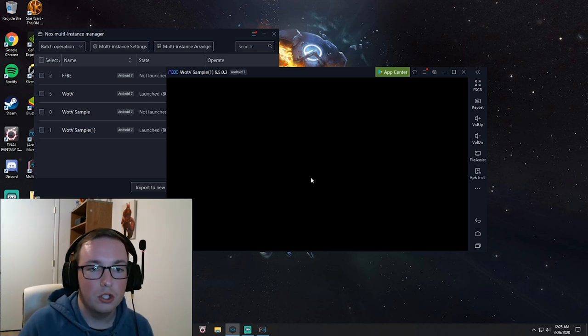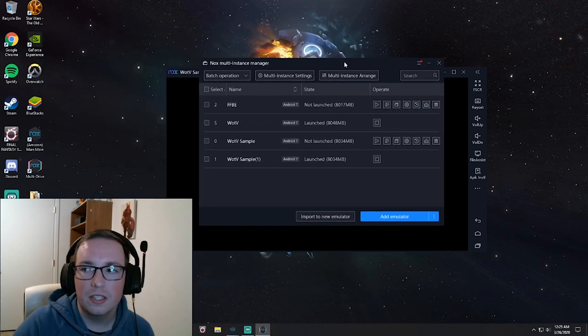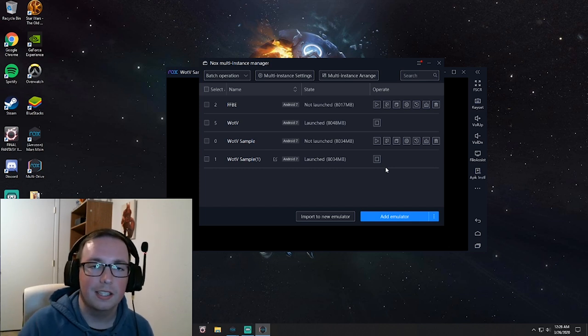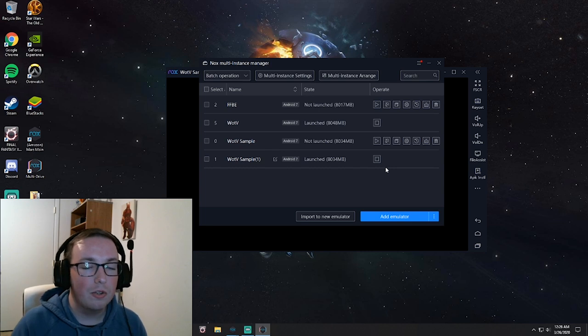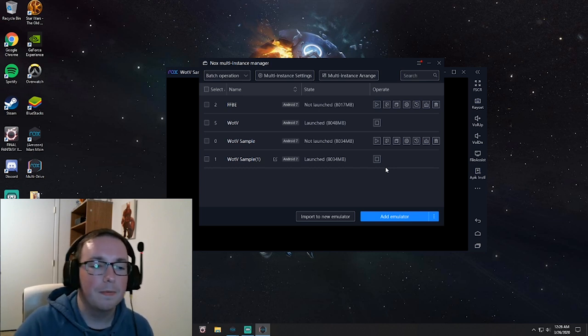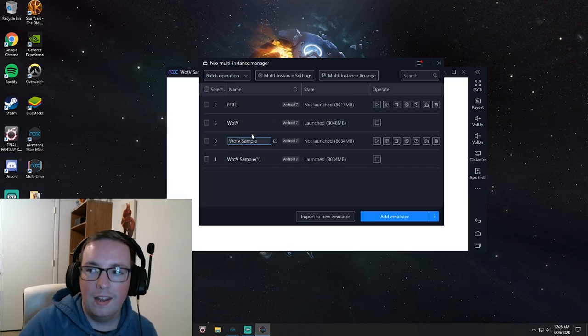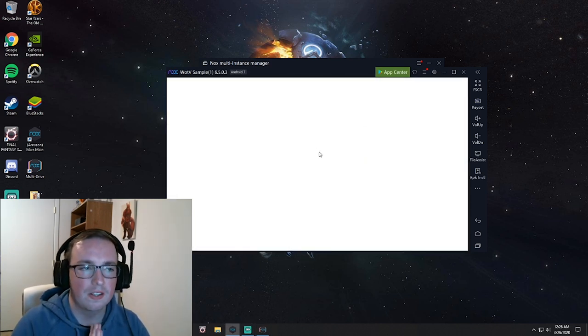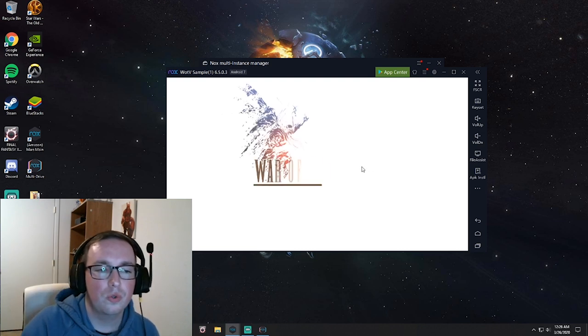If you do a reroll and you're not super happy with it, all you have to do is come back to the multi-instance manager, hit the stop button, and it'll bring up the trash can option. You can just delete that one — it'll delete the whole emulator and the save data. So if you try to do a reroll and it's not very good, you just throw it in the dumpster, then copy the original one again and use that copy to roll again.